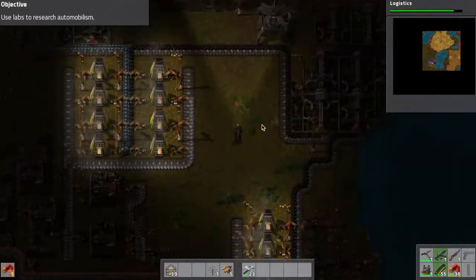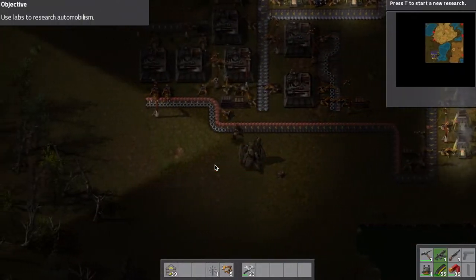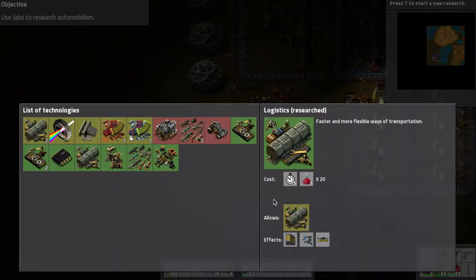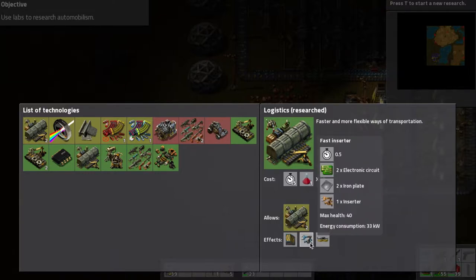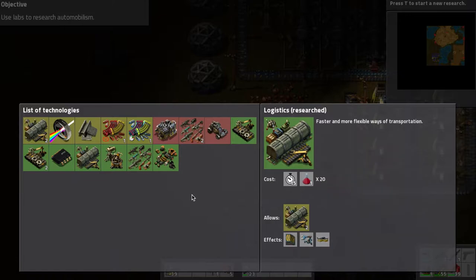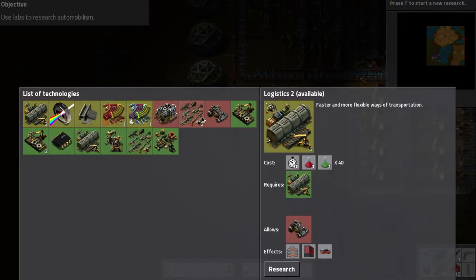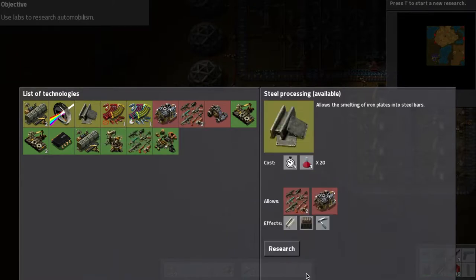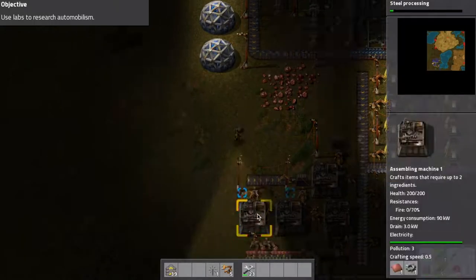Researching logistics. That went by just fine. It gave me a fast inserter, a splitter, and some underground conveyor belts. Let's start Logistics 2 - but this one requires green packs as well, so maybe I don't wanna do that yet. The engine requires Automation 2 and steel processing. That one's just red, let's do that one first.